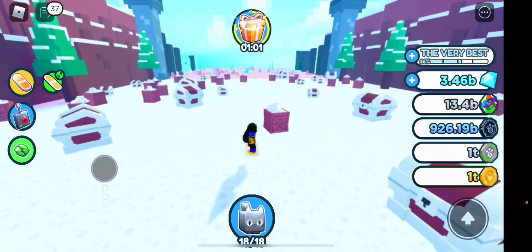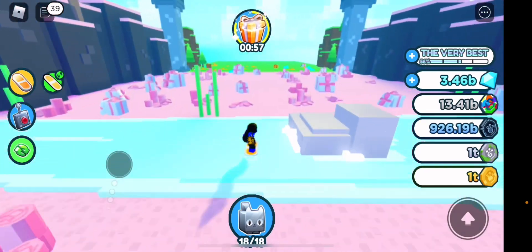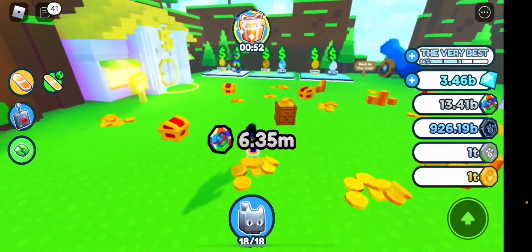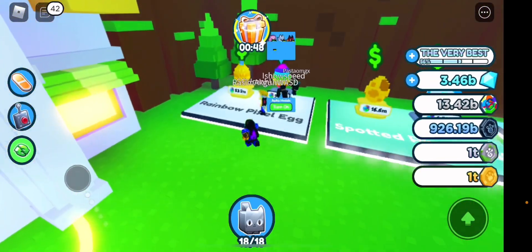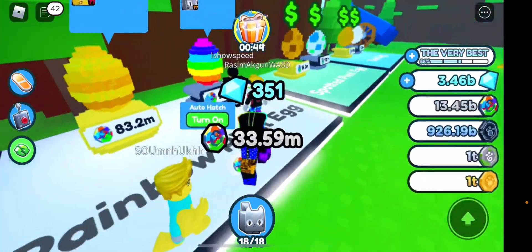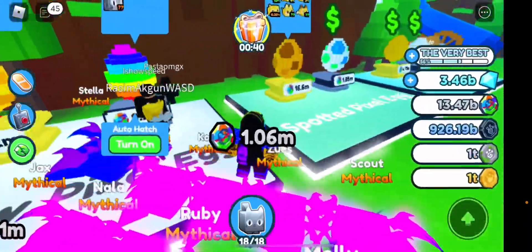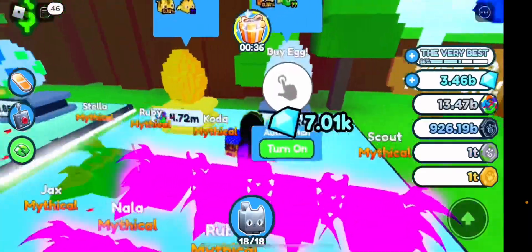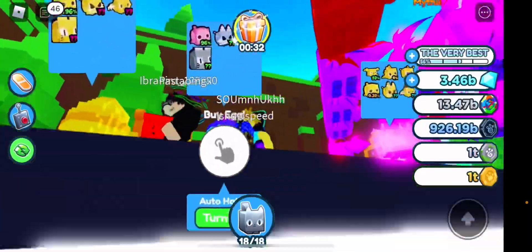So yeah, this is the Pixel World. We've opened all of them. Let's go back and see the eggs because they're the interesting ones. Let's quickly hoverboard over there. Also, I know I've not been making as much content because I've been busy, but don't worry, I'm still making Pet Sim and Clicker Sim videos. So this is the Rainbow Pixel Egg — costs 83 million. That's the gold one. The normal egg is on the right-hand side. Looks pretty cool.